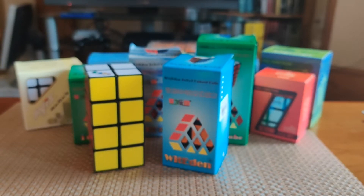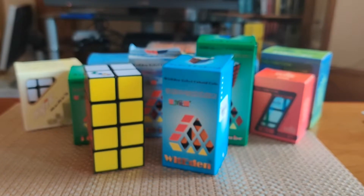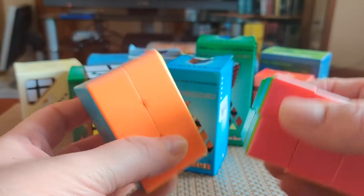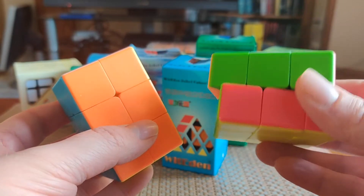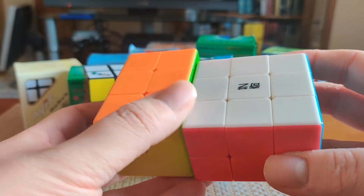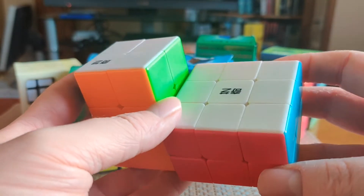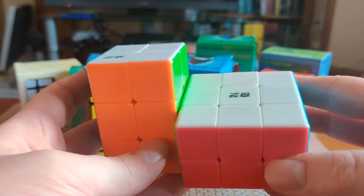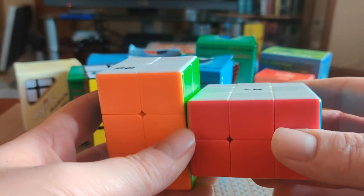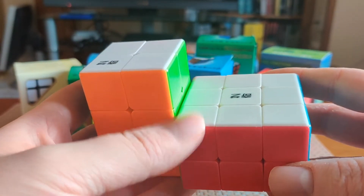Hey folks, welcome back. This time I'm going to cover the massive collection of cuboids that I accumulated recently. In one of my Cheap and Cheerful series, I covered these two lovely little puzzles from Chi — the 2x2x3 tower and the 3x3x2 domino — and I was so enthusiastic and enjoyed solving these so much that I decided to dive headlong into a cuboid collection. So in typical style, I had no impulse control, and I bought a whole bunch of stuff off my wishlist at once.